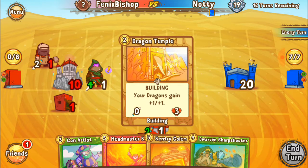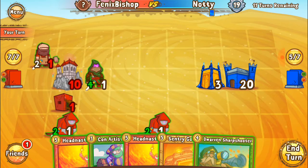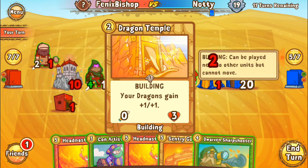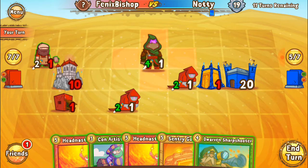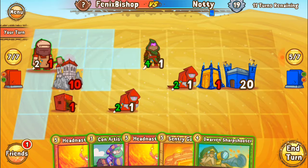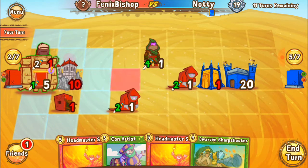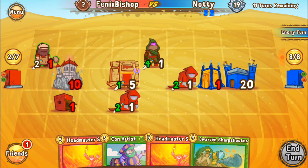He's got two cards, nothing out. He's got a building — your dragons gain plus one plus one. I wish he would have not gone in my way. Stupid rat. Oh wait, I want to save the assassin. What am I doing putting him out there like that? Crap. Let's put out our Sentry Golem. I can't believe I did that with my assassin — that was so dumb of me, because I could keep using him.